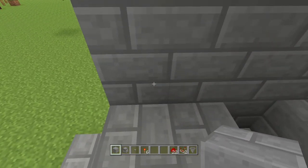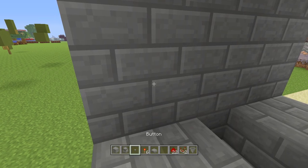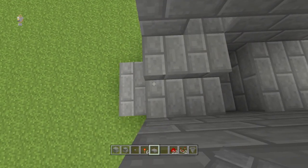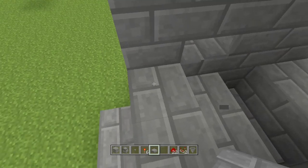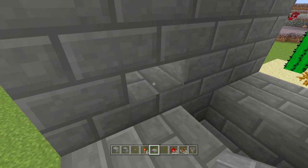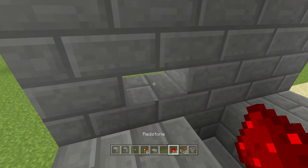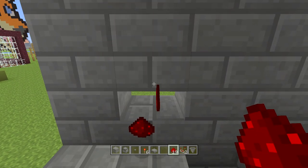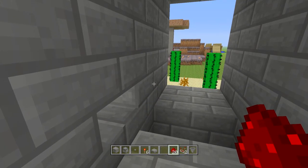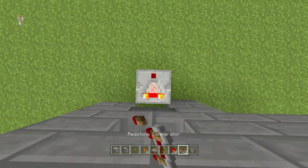Now we're gonna start working on the redstone bit. The first thing you want to do is grab a half slab of any choice. Obviously you can do this without, but if you have the hopper on show people can see your password and it defeats the whole point. Put this on the bottom half of the block over here. Below this you're gonna want to put a hopper. The reason we're doing this is because a hopper will absorb anything in the block above it, meaning even though this is kind of a slab thing we can still put redstone in there at just the right angle. The thing we're trying to activate here is a redstone comparator, which measures exactly what is inside the hopper at any one time. The more items inside the hopper, the stronger a signal it puts out.